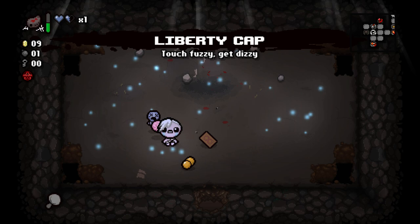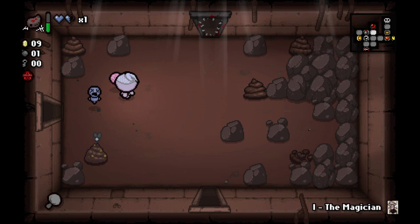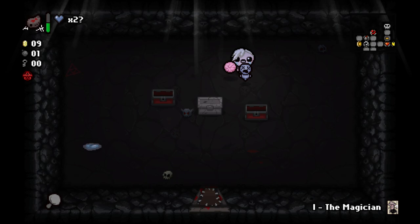It's yet another Tears Upgrade. Full health — it's meaningless. Liberty Cap is great. I can see forever. Oh my god. Okay, we do have a Spirit Heart. So my thinking is we kill ourselves. Maybe we'll check out the Curse Room first. We get a Spirit Heart. And we get Guppy's Collar! What is going on right now?